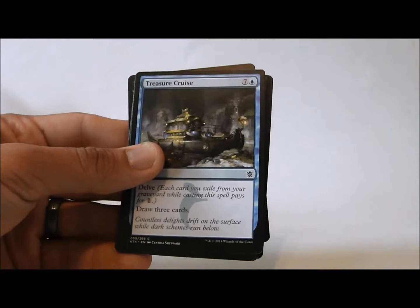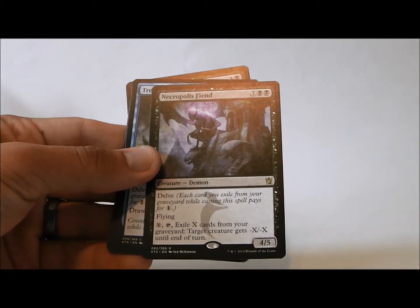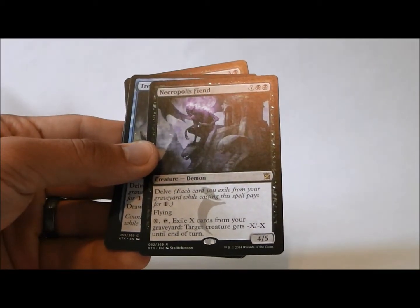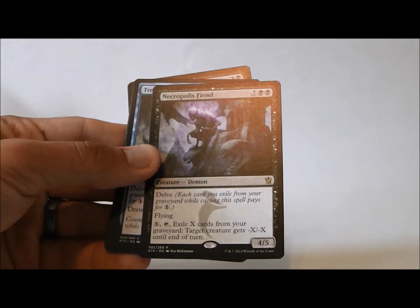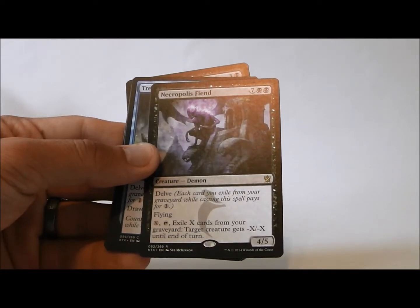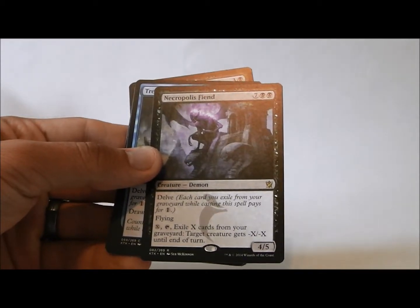So let's see what our rare is. We have Necropolis Fiend. Wow. 9 mana, and he does have delve. He's a 4/5 flying with X tap — exile X cards from your graveyard, target creature gets minus X, minus X until end of turn. So he has the ability to start pinging away your opponent once you get him, or clearing your opponent's battlefield. But you're going to have to have a lot of creatures in the graveyard to do it, because to get him out you're going to have to delve, and then to use his ability you're going to have to delve again.